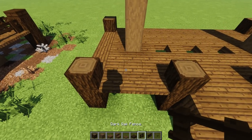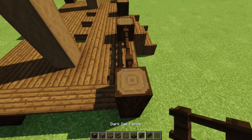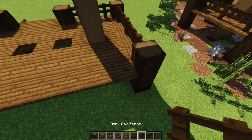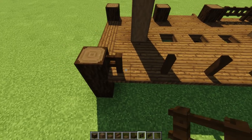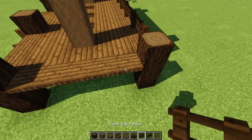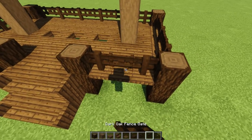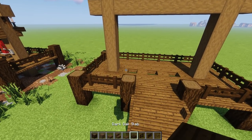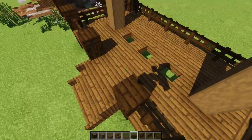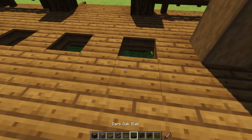Grab dark oak fence and dark oak fence gates. Place fence, fence gate, fence — then repeat the pattern: every other one is a fence and everything in between is a gate, giving it that cool detail look. Do the same on all sides. Then grab dark oak slab and put it on all the tips of the wood pieces.